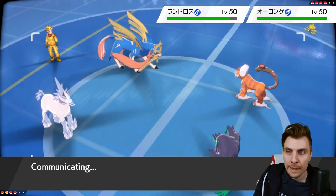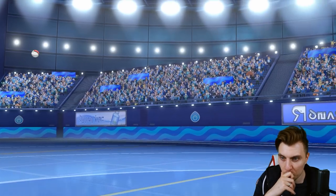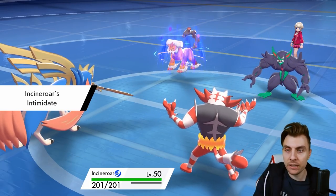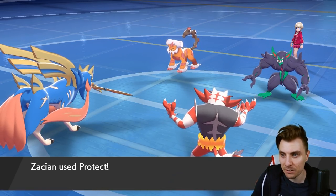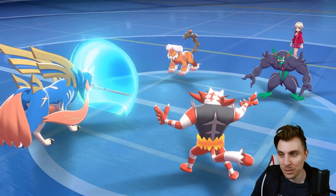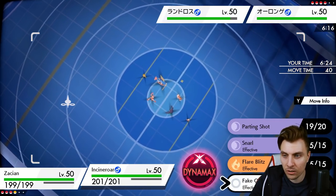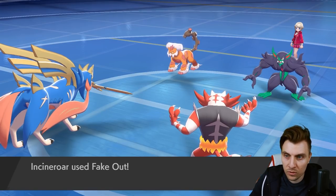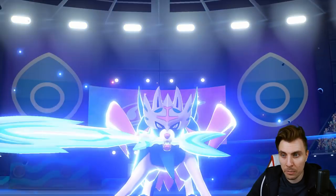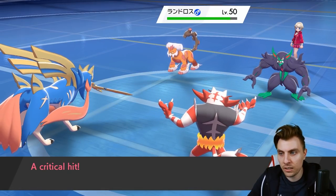If we can get Incineroar onto the field this next turn, we can Fake Out the Grimmsnarl and Behemoth Blade it. In an ideal situation, we need to avoid Thunder Wave at all costs — that's a huge priority. Fake Tears comes out into Incineroar but doesn't affect us thanks to our Dark typing. Landorus is minus one, still going to hit us hard, but we'll go for the Fake Out and Behemoth Blade into Grimmsnarl to remove that Thunder Wave threat. It's got a Berry, making things a little more tricky, but we're plus one and we pick up the knockout.